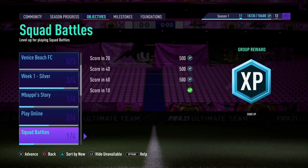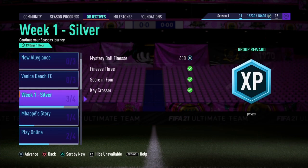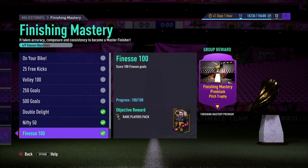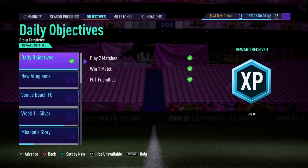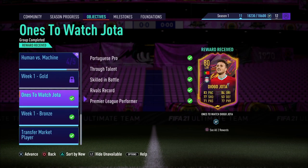A lot of people have been doing objectives like score finesse shots and stuff. You can find it on milestones - score 100 finesses and get a 50k pack, do it all in squad battles. However, some objectives like the new Jota you need to do on professional difficulty.